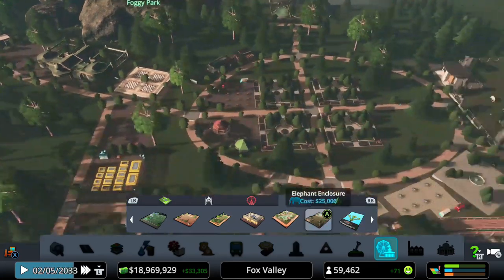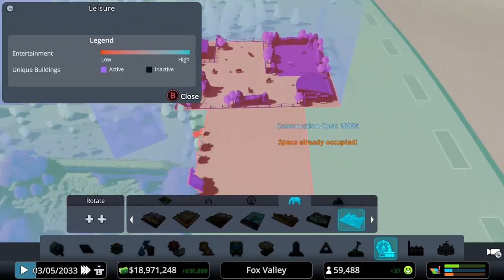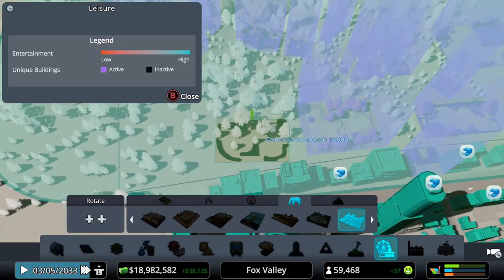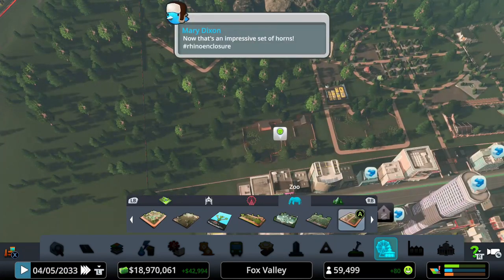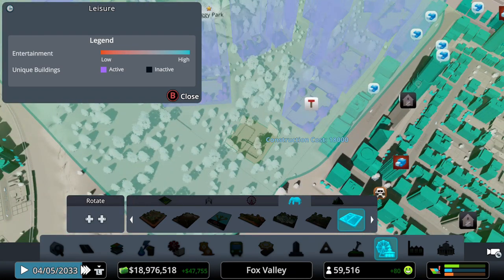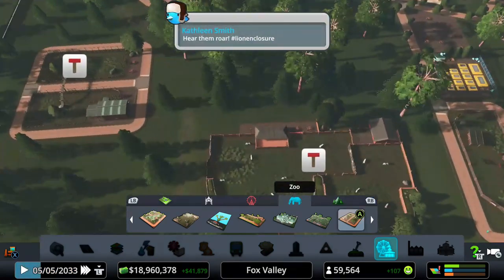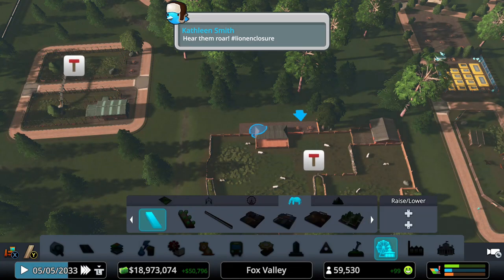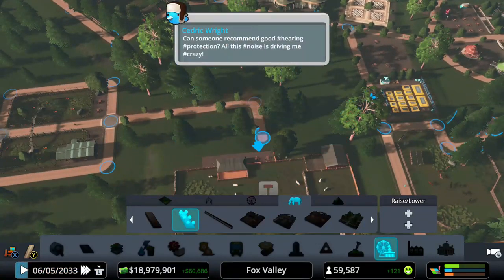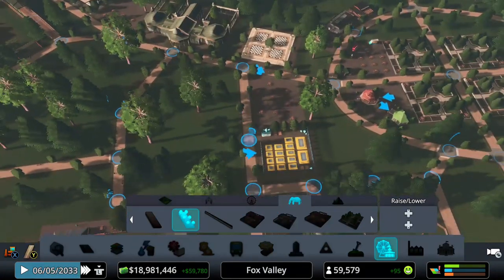Now the last two exhibits are the rhino enclosure and the lion enclosure. Let's put those over here — we'll put the rhino there, and the lion — where's the road for the lions? I'm just going to place it and go from there. That actually works really well! Here are the lion enclosures. We're going to add the path so we can connect it there and also connect over here.